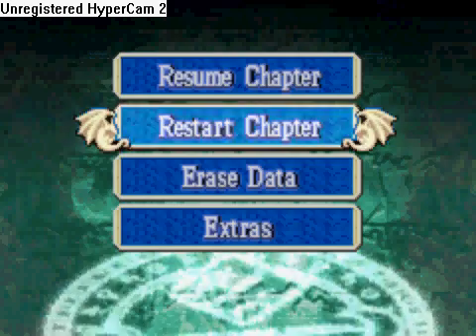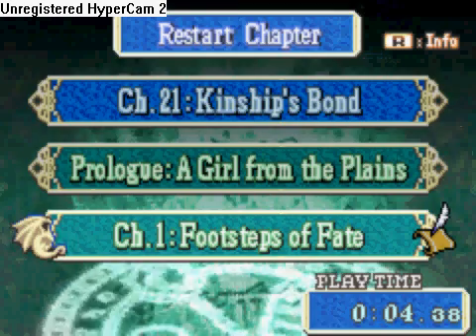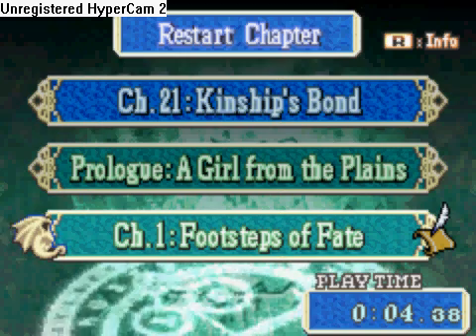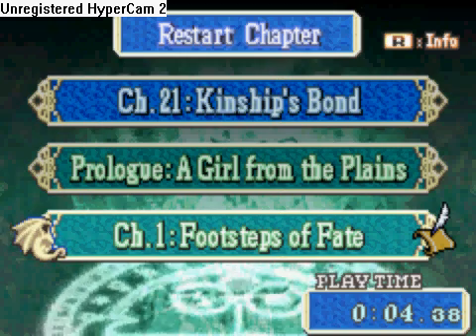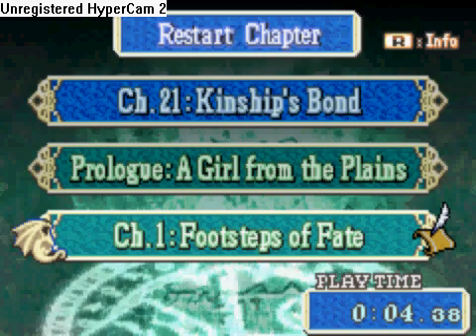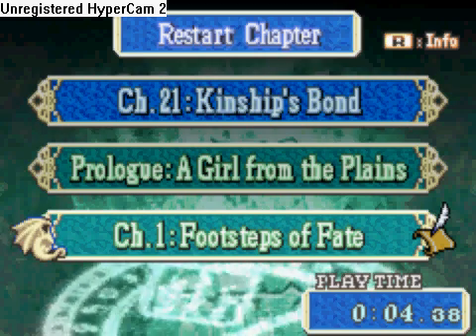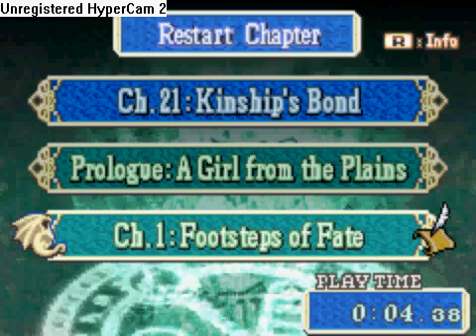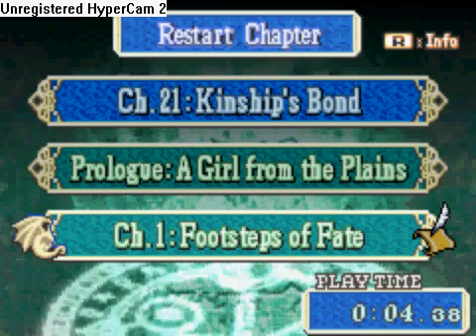This is Fire Emblem 7, and using the Nightmare program you'll find that each chapter is represented by a series of data to represent the map. So the map for chapter 1 was something like 0x and then a number of other numbers. So I thought it would be funny to completely delete the map and try and play the game with no map to see what would happen.